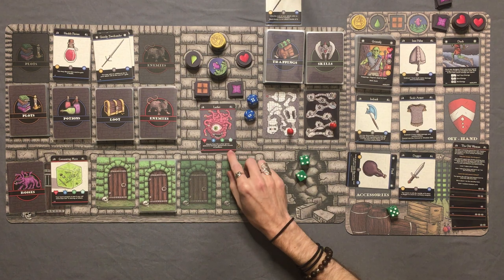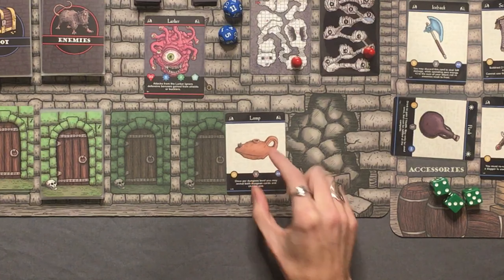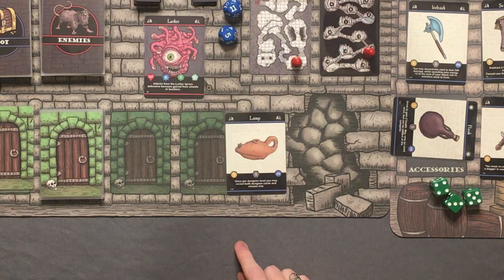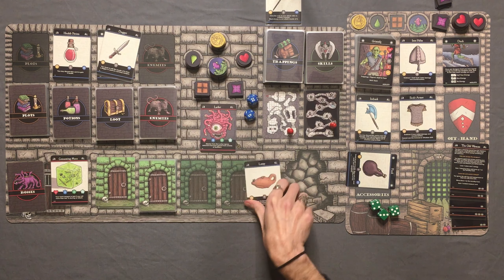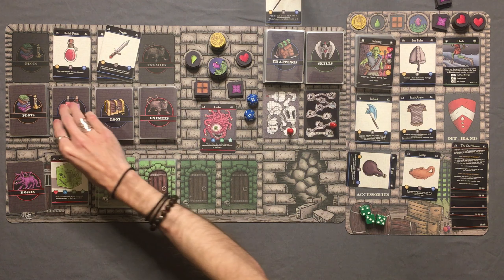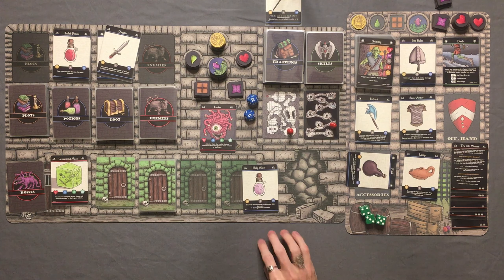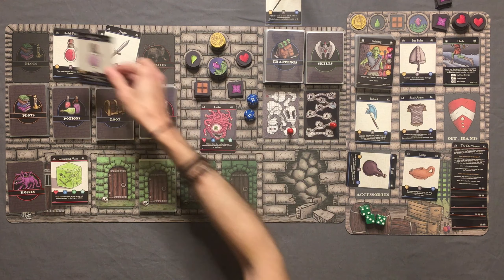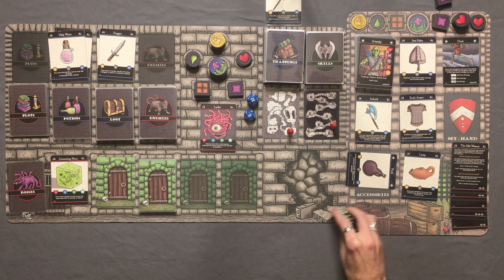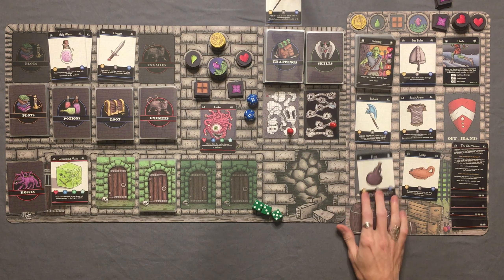We get 2 items — a loot and a potion. The loot is the Lamp: once per dungeon level, you may reveal both dungeon cards and choose one. That sounds better than the dagger, so I drop the dagger and scoop up the Lamp. We also get a holy water potion but we're at 2, 4, 7, 8 weight — we can't hold it, so we discard it. We've got the ice hack, crazy armor, a flask, and the Lamp. We are good.